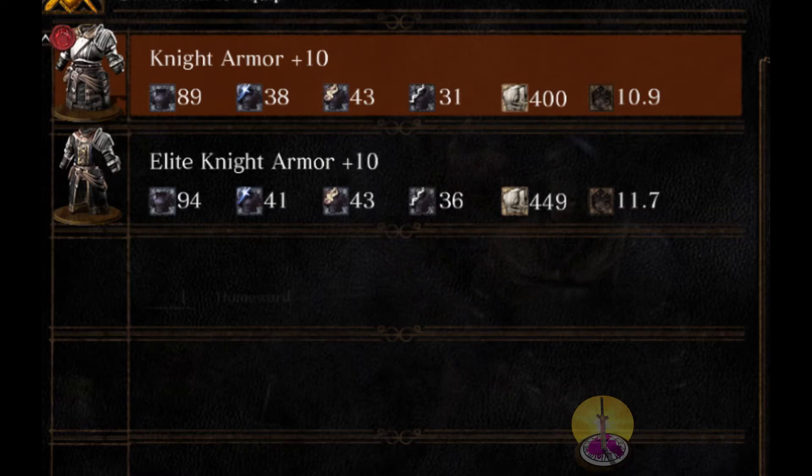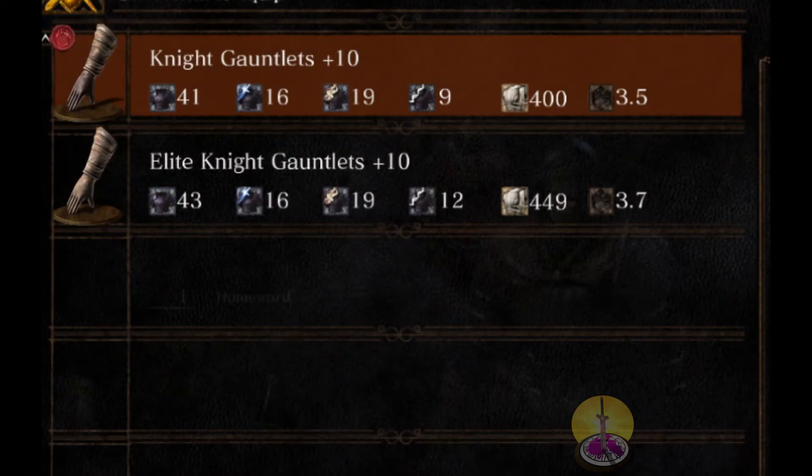Looking at the chest piece, the fire defense is again the same. There's a small durability difference of 50 points — a little redundant. Really, for only 0.8 of a pound difference, you'd probably go with the elite knight armor set. Otherwise it's a really close game — even magic is very close. For the gauntlets, which everyone passes up anyway, you're almost looking at the same points: same magic, same fire. With a weight difference of only 0.2, you'd take the elite knight if you were actually equipping these at the beginning.